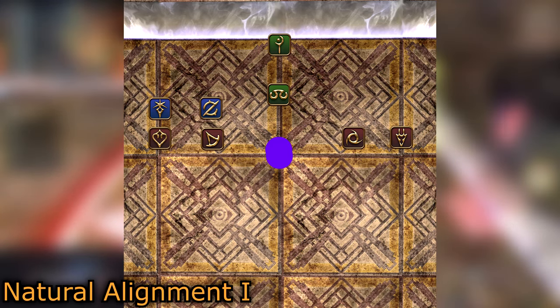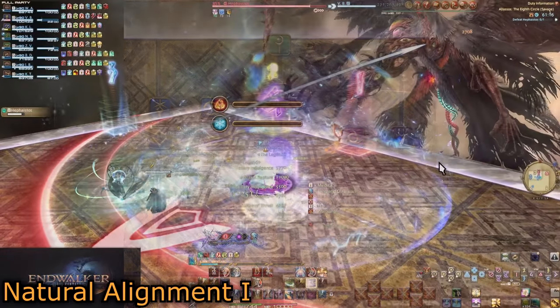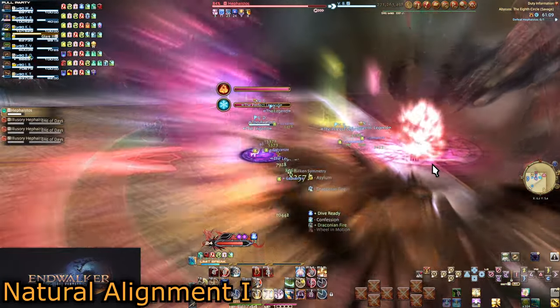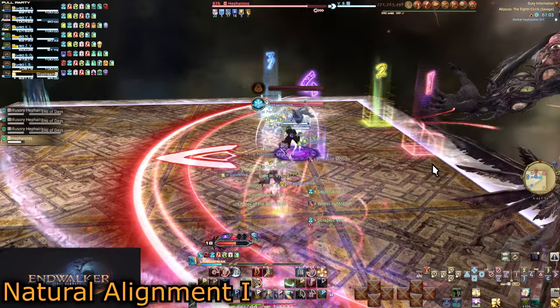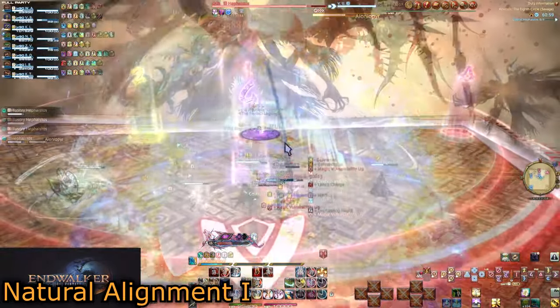Pair tank 1 with healer 1 and tank 2 with healer 2; do the same for DPS. If your partner healer gets alignment, you take over their duties. The only issue is if your partner doesn't get alignment but you still have to float — you'll take over the other healer's duty instead. This ensures you only have three possible positions to know, plus natural alignment.